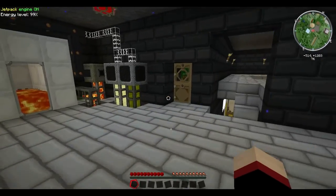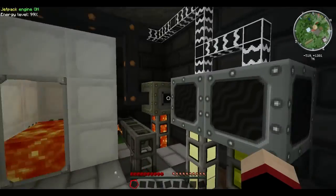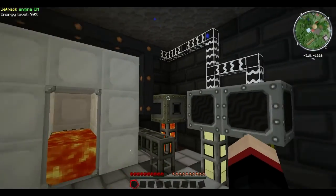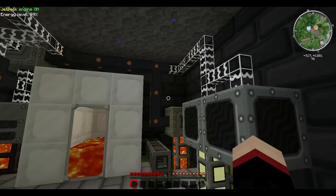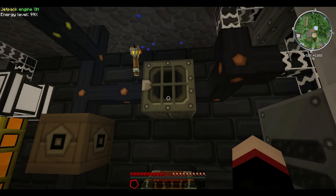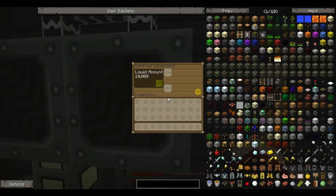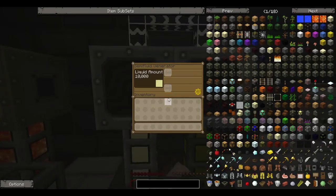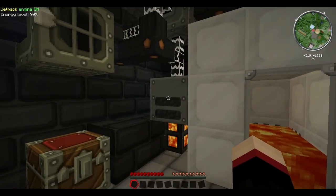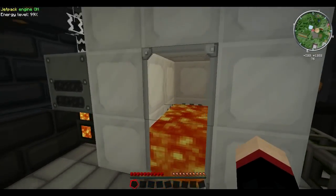Over here was my EU production. A lot of this is just kind of silly — I experimented with a lot of different things, seeing what worked best, and I never really took any of it down. Here is my very first generator that I had running. Here is a biodiesel running on biofuel, a semi-fluid generator on creosote oil, a semi-fluid generator on seed oil, and this is a geothermal generator and my thermal generator. Both those guys are running off lava, which is being piped over from my magma crucible.